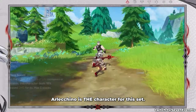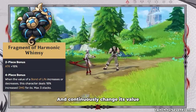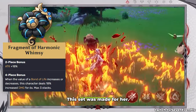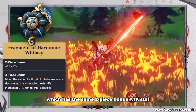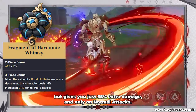Arlechino is THE character for this set. She is able to create a Bond of Life and continuously change its value, thus being able to full stack this new set very quickly without easily losing the Bond. This set was made for her. A very similar option for Arlechino is going to be the Gladiator set, which has the same two-piece attack bonus, but gives you just 35% extra damage and only on normal attacks.